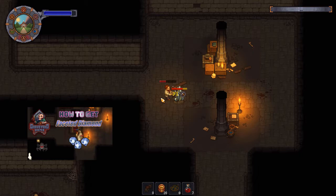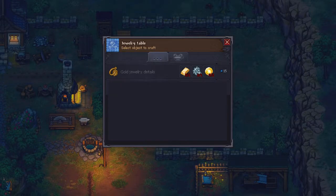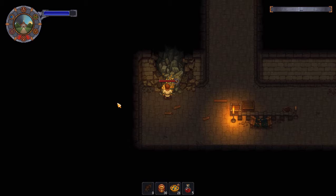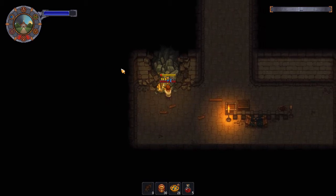The next material you would need is one faceted diamond — I have covered that in a previous video, which I will link in the description below. The last part is three gold jewelry details, which require three gold ingots, three steel parts, and six faith on a jewelry table.